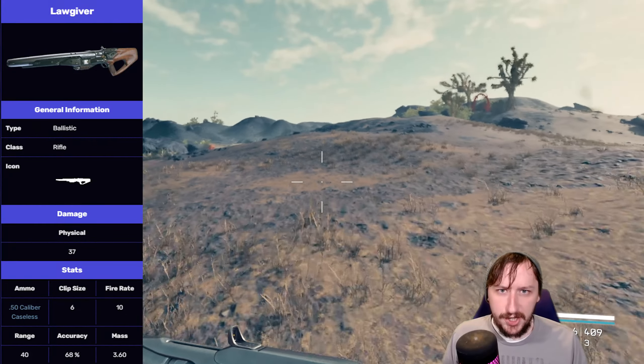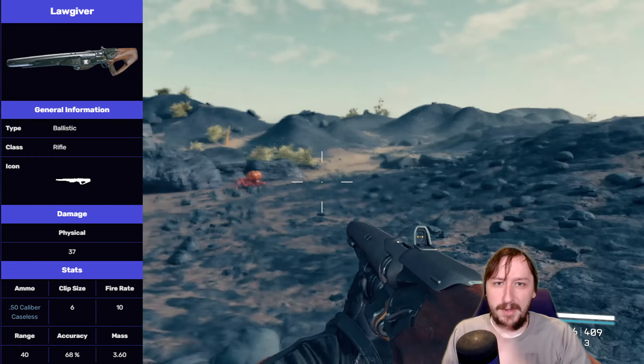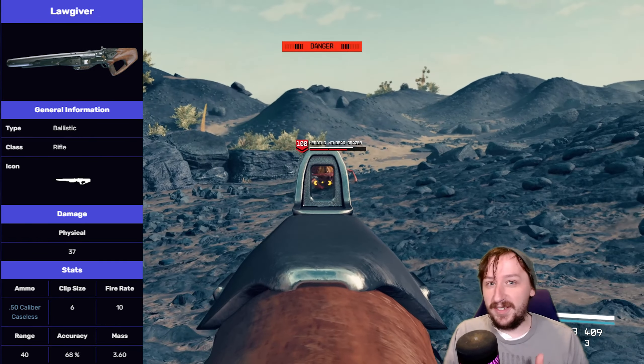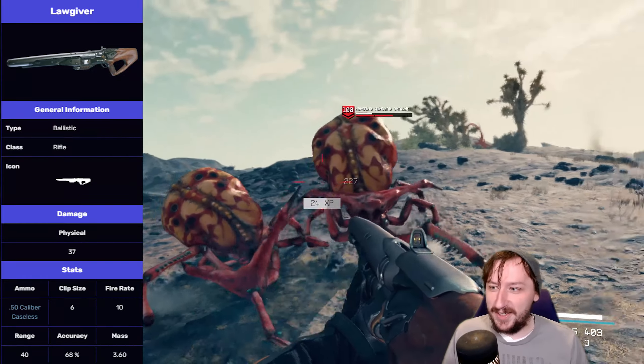For base stats, the Lawgiver holds six shots. Once you go to reload, you actually reload the entire thing. It's kind of like an en-bloc clip, similar to an M1, where you just shove everything right into it, which I really like. It doesn't have a ping to it, which would make it even better, but maybe a mod will fix that one day.